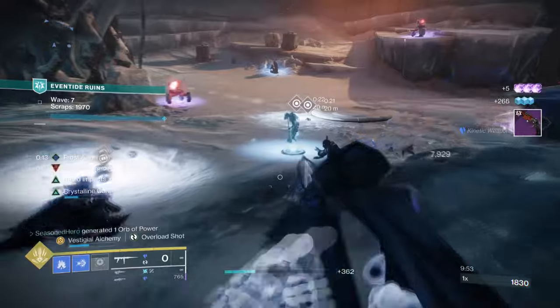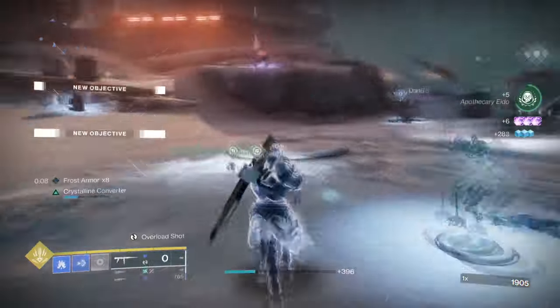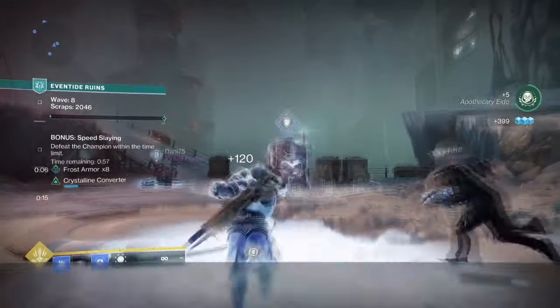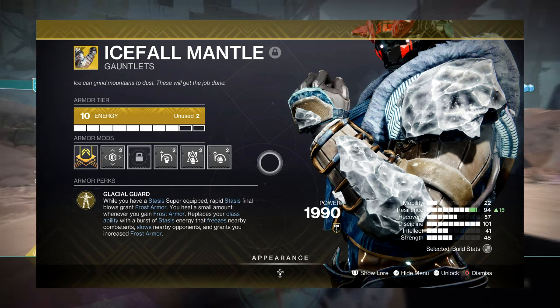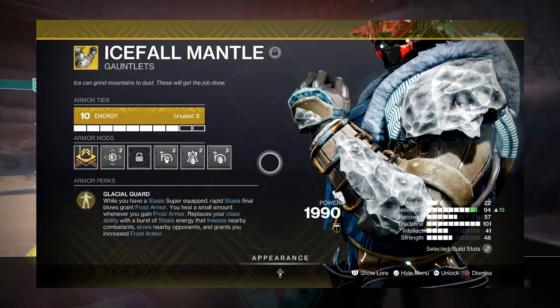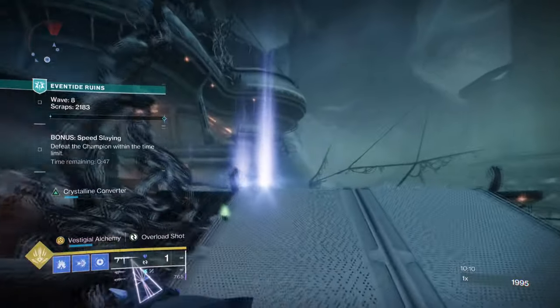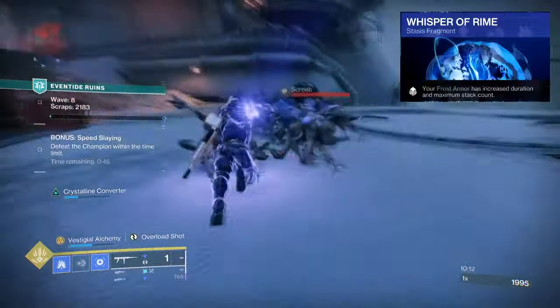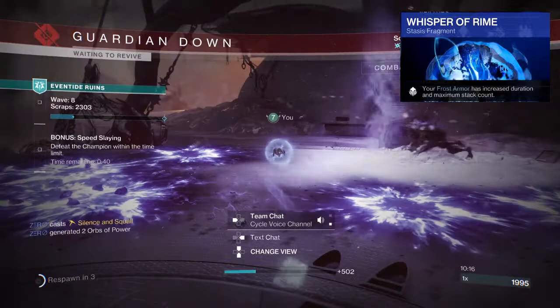Having a Stasis Titan, I found that you can stack Frost Armor quite easily with the grenade launcher and Icefall Mantle. Icefall Mantle, upon activation, will grant you a stack of Frost Armor to use. With just these, we get increased damage reduction with little effort, and adding Whisper of Rhyme to extend our Frost Armor further means we can have it active for practically ever.